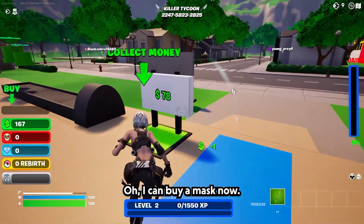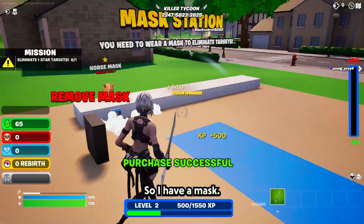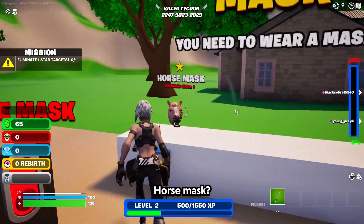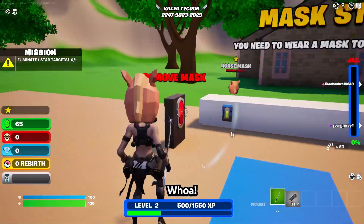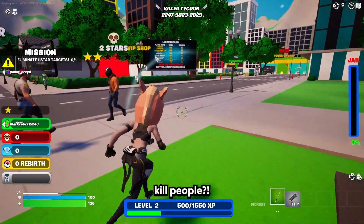Oh I can buy a mask now. Let's go get the mask. 180. So I have a mask. You need to wear a mask to eliminate targets. Horse mask? Okay — whoa. Now I'm a horse. So the horse can go kill people.